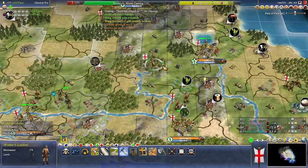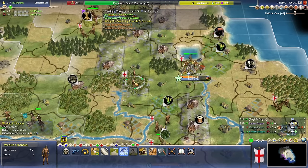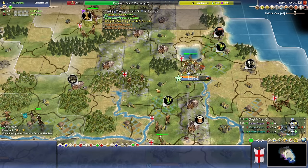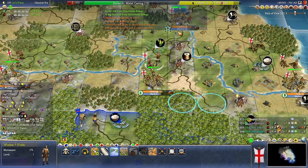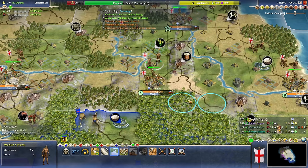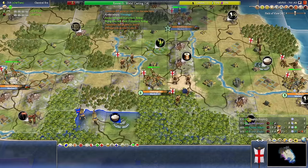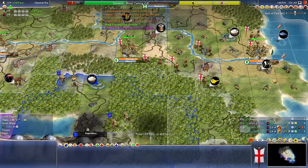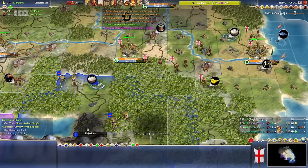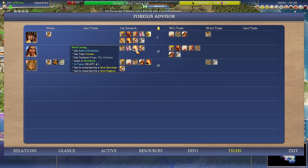Do I want to leave this? I might want to chop this at some point — we might want to build a windmill there later, which is a pretty strong building. But for now I think it's probably fine to clear and mine it. I could do some pre-chops for some sort of wonder timing, but right now just accelerating lots of other things we're doing is probably okay. Does anyone have Metal Casting already? So no — if we get Metal Casting, we should be able to trade with Ahsoka some more.